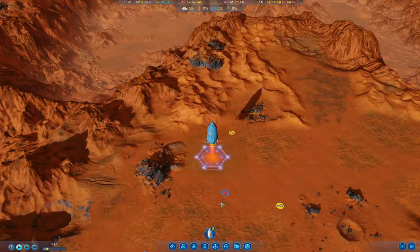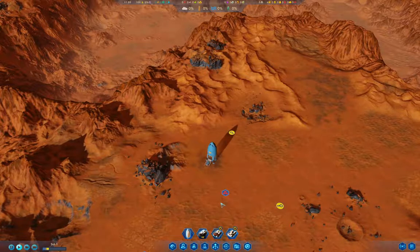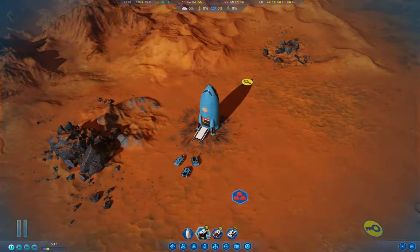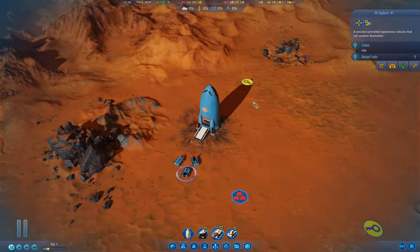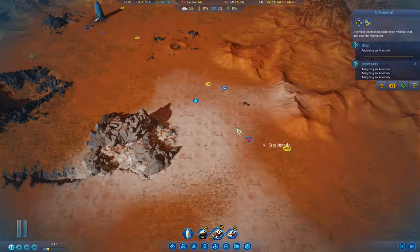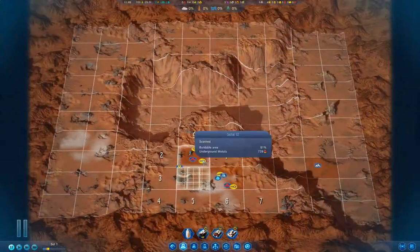We'll unpause it and let the rocket land. There's a good chance I'm actually going to fail this particular challenge, so don't tune out just because everything looks like it's going well. Pausing again — the explorer gets a breakthrough scan. Scan that, scan that, scan that, and scan that — the explorer will handle all of those.